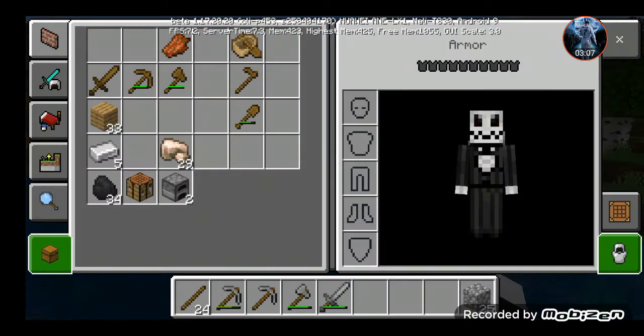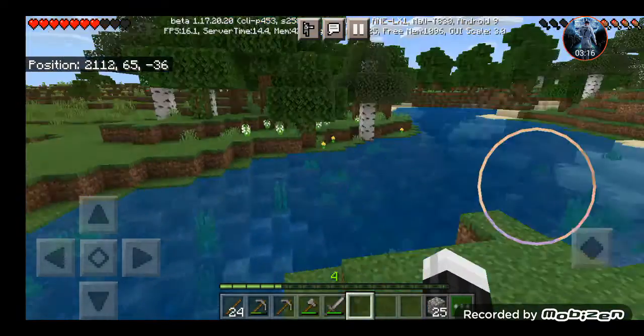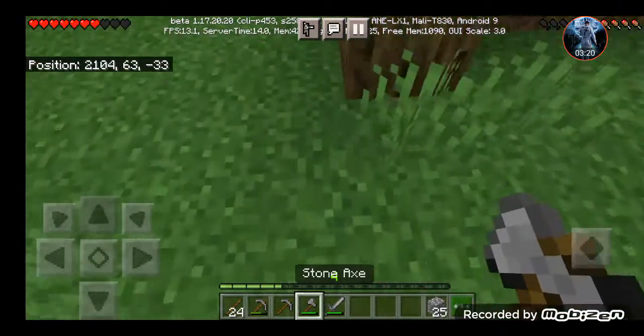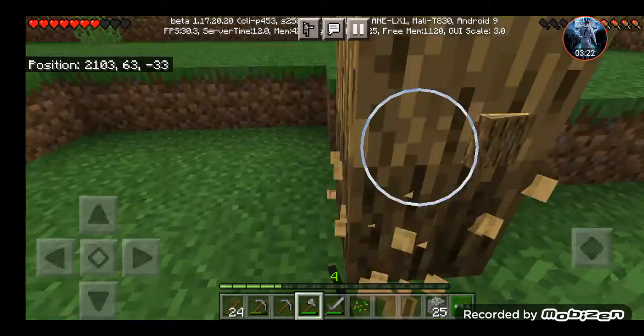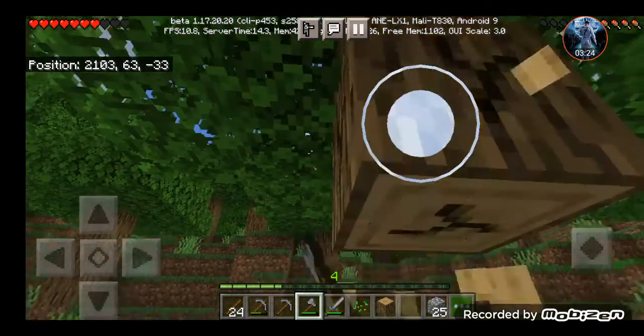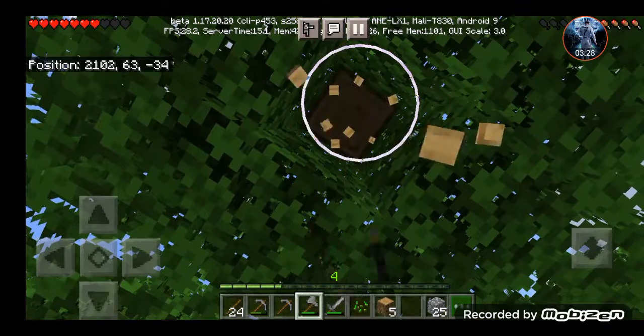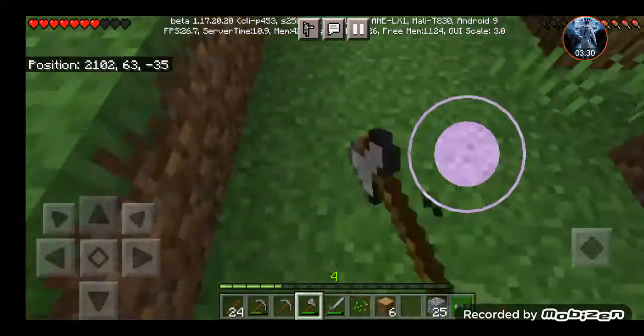Thank God — some open lands. And what do I actually have? These wooden tools, not really needed. So for our base, we basically just can — you know, make some chests. That's what we need to sort out.